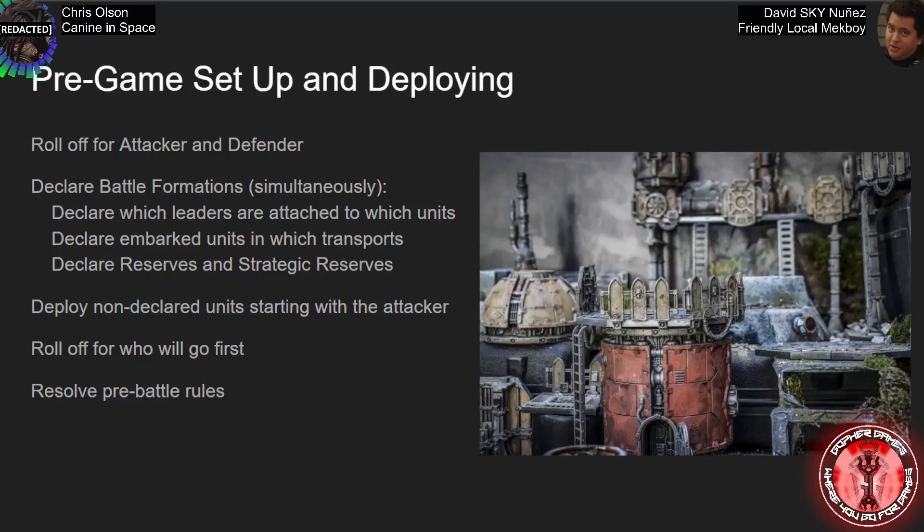After you've done all your declaring of battle formations, you move to actually deploying on the field. Everything declared prior isn't really deployed separately — your leaders will be deployed with their units, and transports will be deployed with embarked units inside. You make a single deployment of the transport which includes the embarked unit, and a single deployment of the bodyguard unit which includes the attached character. Starting with the attacker, you alternate deploying a single unit — with attached leaders or embarked units — until all non-declared units have been deployed.